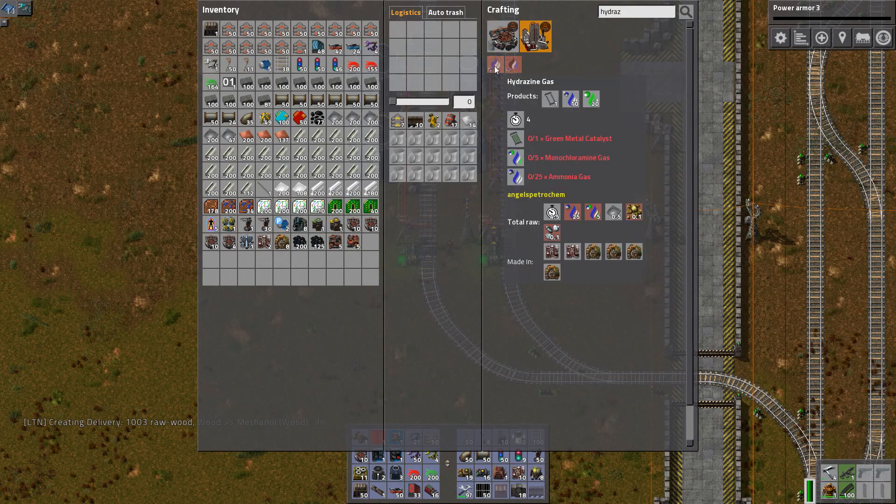Hydrazine gas — here we go. So: monochloramine, we got it. Green metal catalyst, we got it. Ammonia, we got it. Over here on the dimethyl hydrazine: dimethylamine gas — I think I have that right.